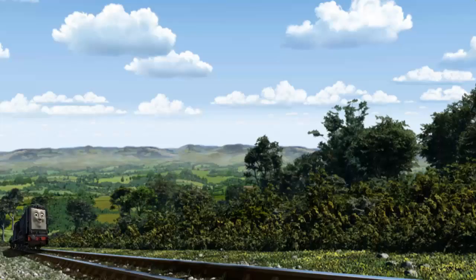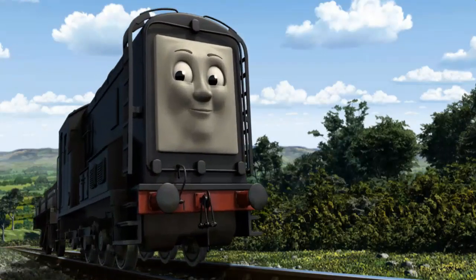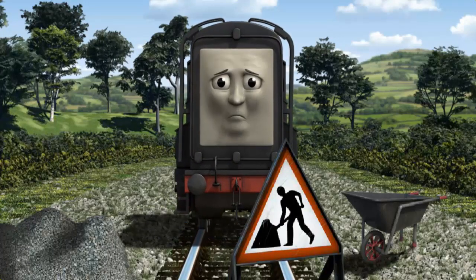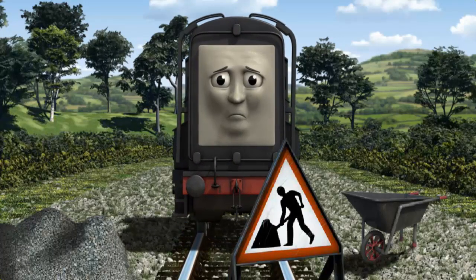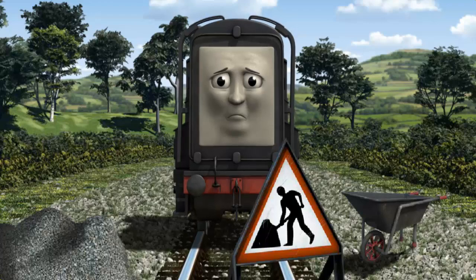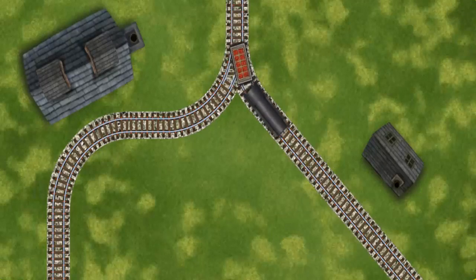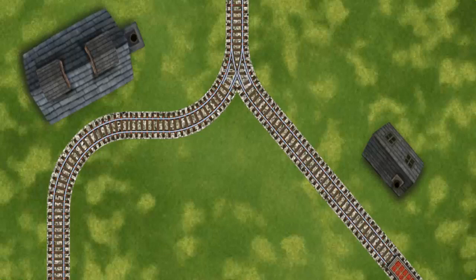Diesel set out for Knappford Station. Suddenly, Diesel had to stop. Because of track repairs, he would have to go another way. Show Diesel the track that goes nearest to the smallest building. All clear!